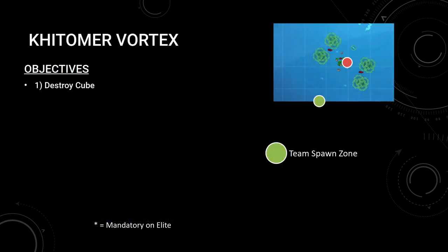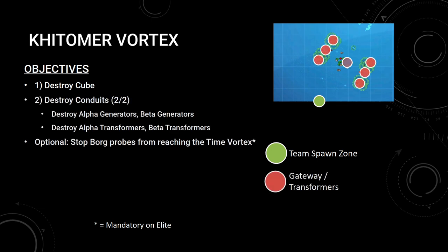Initially, destroy the Borg cube guarding the conduits. Once it is down, attack both gateways. The gateways are protected by generators, which are in turn protected by transformers. Destroy the transformers and generators to make the gateways vulnerable. Then, destroy the gateways.